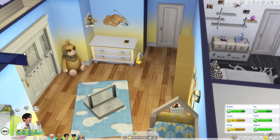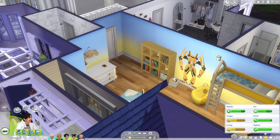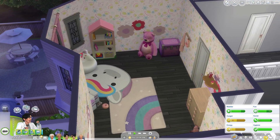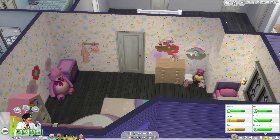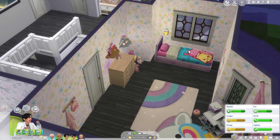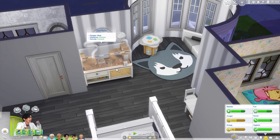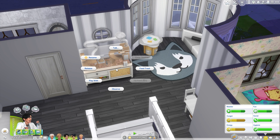There's his room. We got Erith's room over here — I kept hers basically the same, just changed the wallpaper and gave her a big kid bed. Then we have a thing over here so we can adopt a pet.